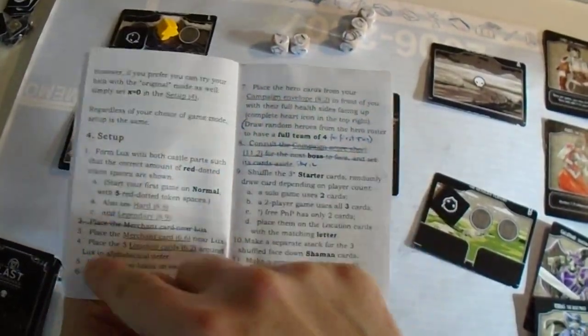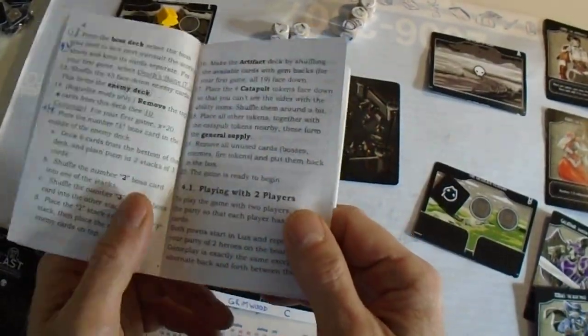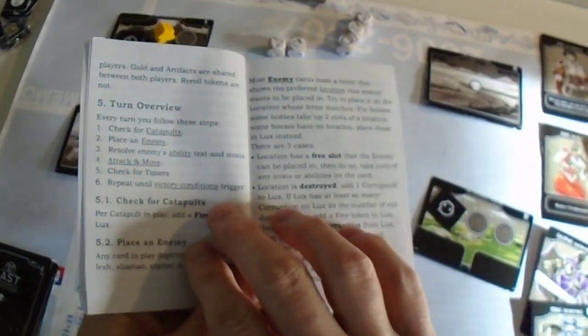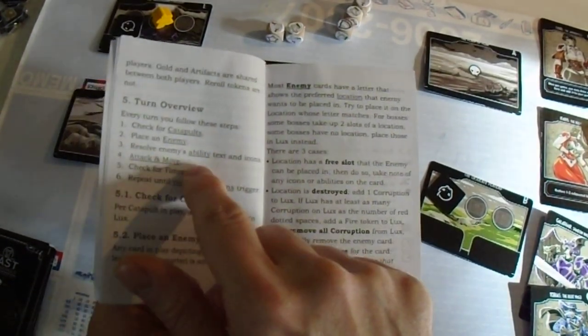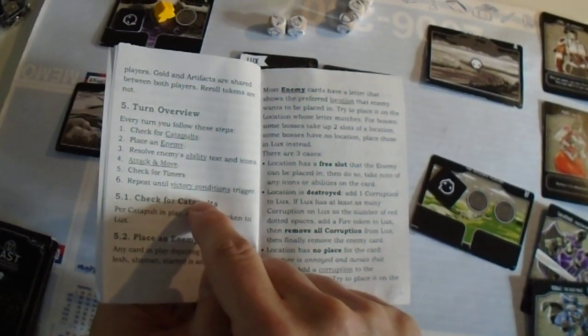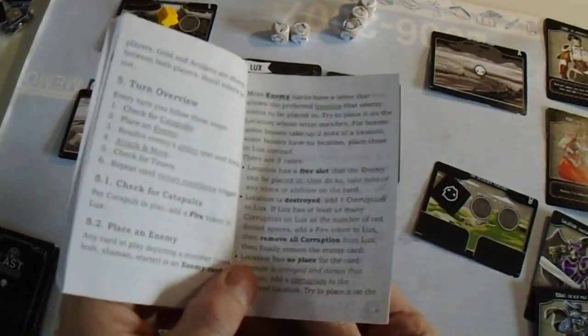It took a lot of time and several versions to rewrite the rules, because the setup can be made much more efficiently. Playing with two players — I don't do that. The turn overview is unchanged: you check for catapults, place an enemy, solve enemy abilities, text and icons, you can do the attack and move, then you check for timers, and then you repeat until victory conditions trigger.